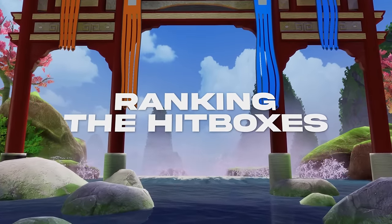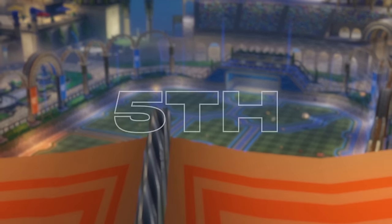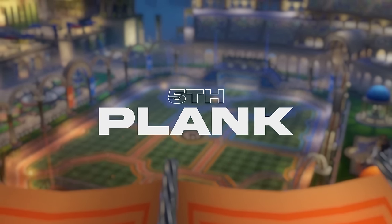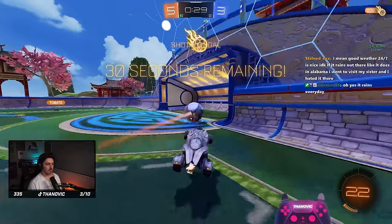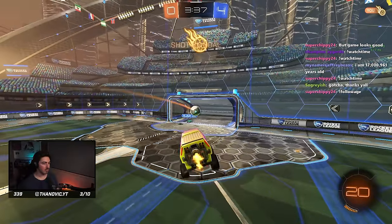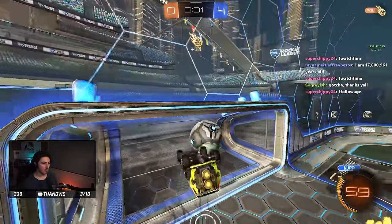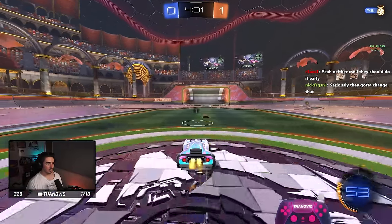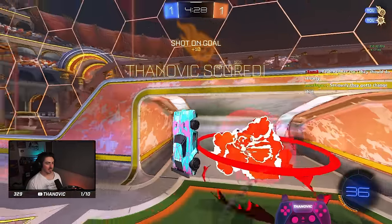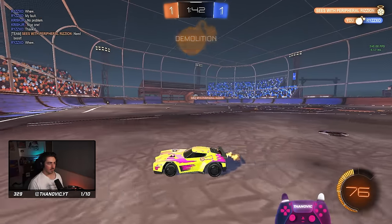How would I rank the hitboxes? I already said I'd leave the Octane out due to too much bias. So to start it off, in fifth place I would put the Plank hitbox — it's just too much of the wrong things: too low to the ground, it feels heavy, and getting good powerful hits was just too difficult for me. In fourth place I would put the Merc hitbox — it's just a big car, you can't really miss the ball that much, and I'm sure with enough time you'll get solid aerials and flicks, but I would leave it for the beginner players. In third place I would put the Dominus — it's the car you pick up once you want to start focusing on your aerial game and wanting to go for some clips. It can be used in a competitive scene as well, but it's much better suited for going for clips, as the length helps in the air but feels a bit too long on the ground for me.